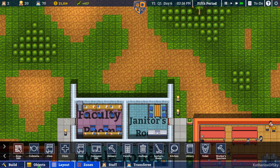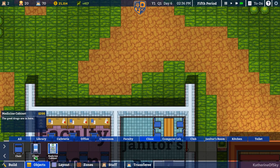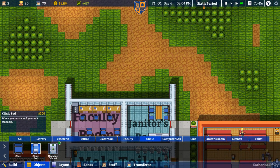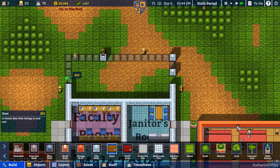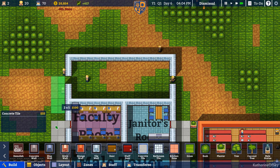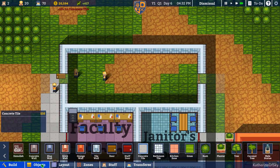Let's check out what the objects are like in the clinic. We've got a medicine cabinet, which is a two-tile object, and then a clinic bed, which is also a two-tile object. So I think we'll just build it five wide as before — that seems like a good width. We'll have doors so students can enter from either side if they're ill. Hopefully the clinic will keep our students well.